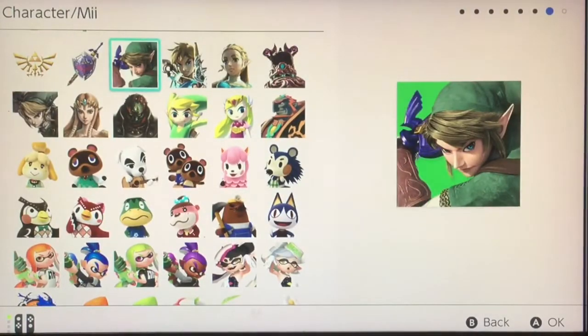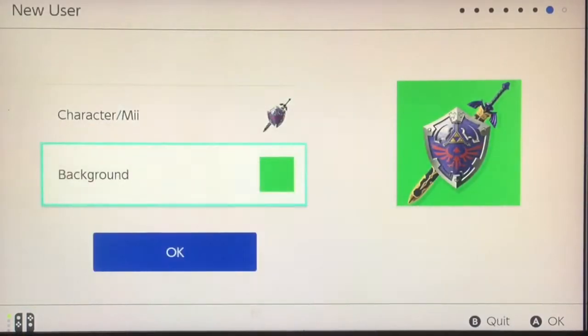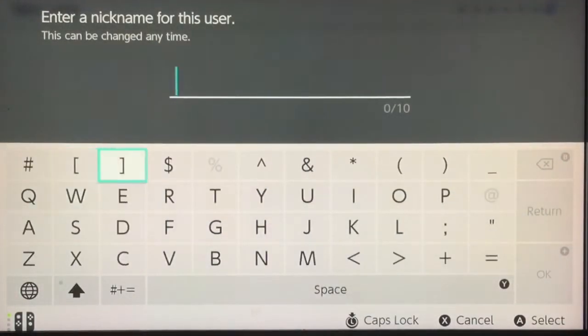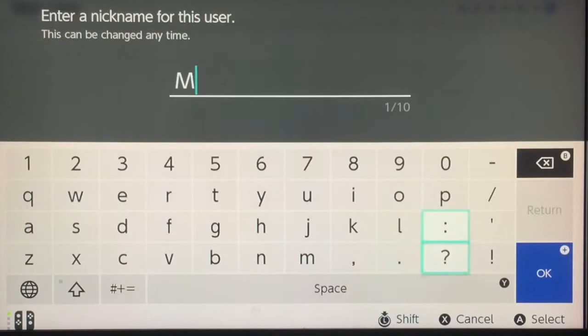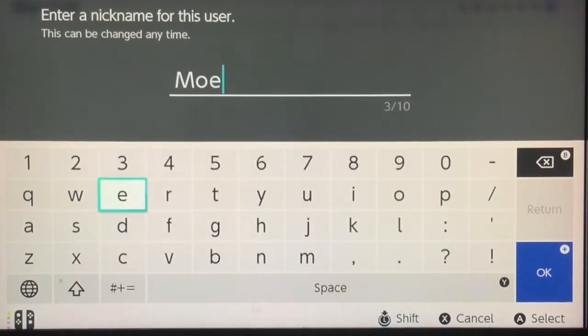I like the Sword and Shield, but I also like this Link — Sword and Shield Link. We're going to go old school, just Sword and Shield. Can I fit 'Moscato Bot'? Let's see. Anyway, I'm just going to do Moe — M-O-E, that's easier. Done.